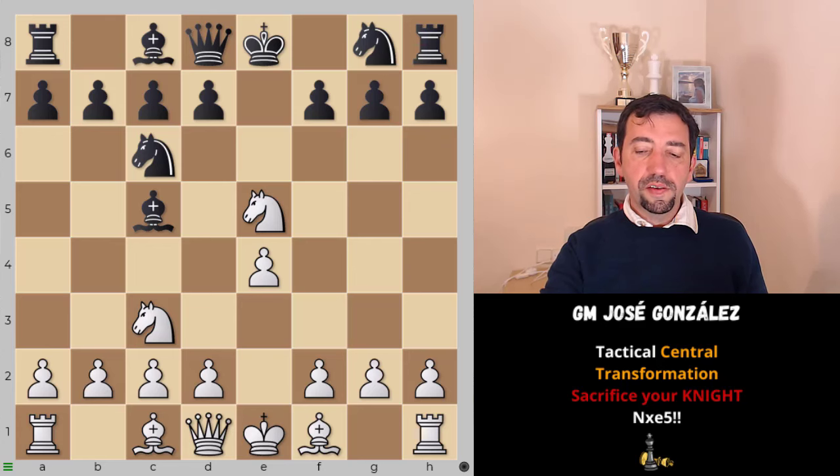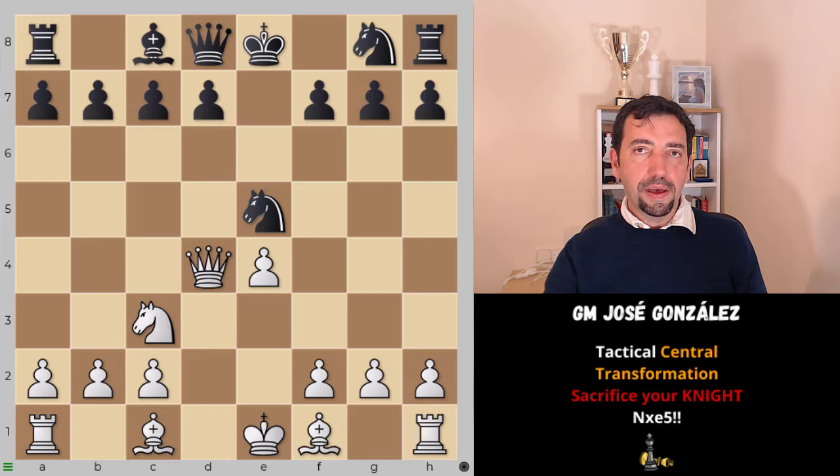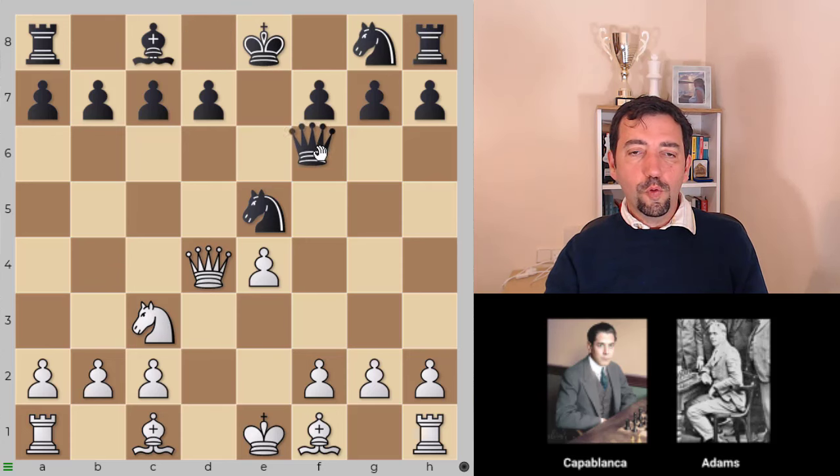First of all let's analyze knight takes e5, which is the most principled. After d4, bishop d6. Well, there is a short game by Capablanca in which black played bishop takes d4, queen takes d4. This is Capablanca versus Adams in 1909, a casual game. Capablanca played plenty of those games.